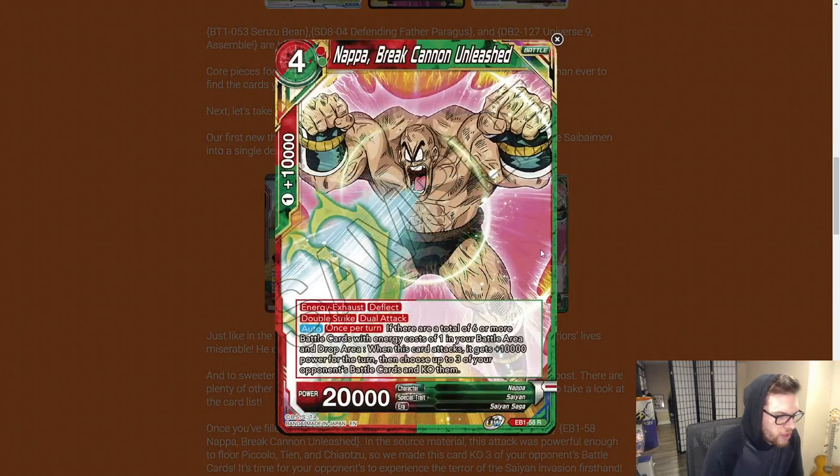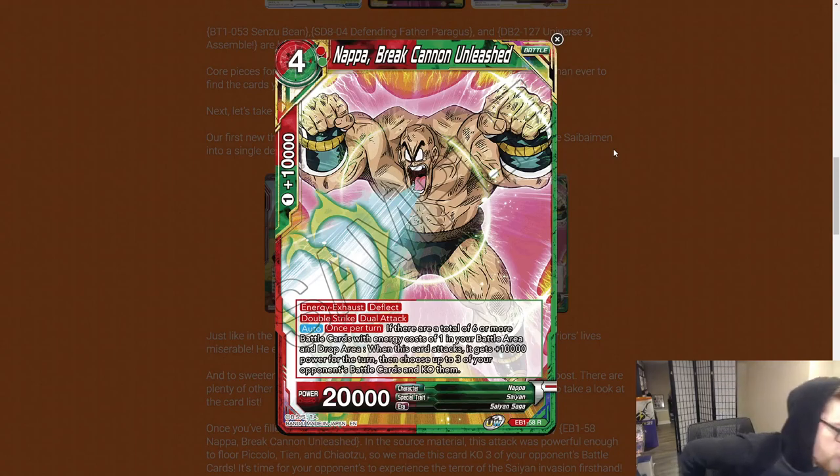Napa and Saibamen, the First Invaders: when this card attacks, play up to one Saibaman card from your deck. Once per turn, when one of your Saibaman cards is KO'd, choose up to one of your opponent's battle cards and it gets minus 10k power for the turn. Once per turn, look at the top seven cards from your deck, add up to one red Frieza Force or Nappa with an energy cost of four or less to your hand. We also have Nappa Break Cannon Unleashed — energy exhaust, deflect, double strike, dual attack. What's interesting is this card is multicolor, which suggests this Battle Evolution pack is pushing multicolor, and the next block will likely feature a lot of multicolor cards.